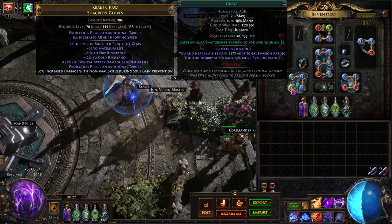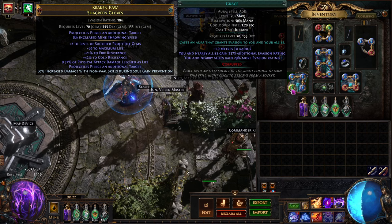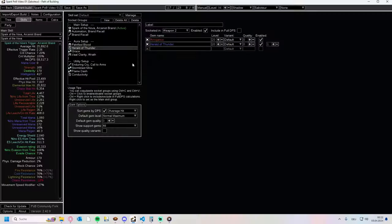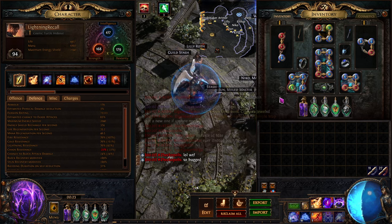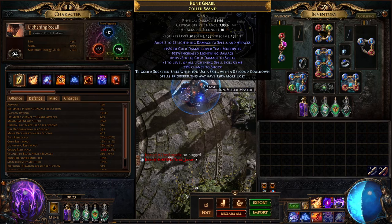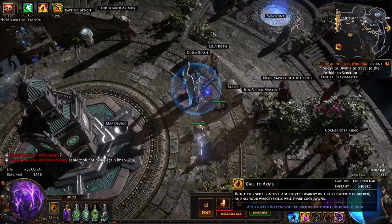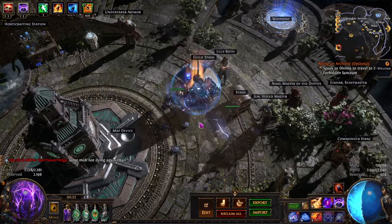We're using Grace. I'm thinking about changing the character to armor-based instead of evasion-based because Grace is the only gem currently needed for dexterity aside from Enhance. We could drop about 100 dex if we didn't have Grace, or use a lower level Grace — you'd lose about 1k evasion per level. Aside from that we have Flame Dash. We also run Call to Arms with Endurance Cry — triggers every 5 seconds and gives a burst of life regeneration and endurance charges when enemies are nearby. Then we have Automation support which triggers the sparks.